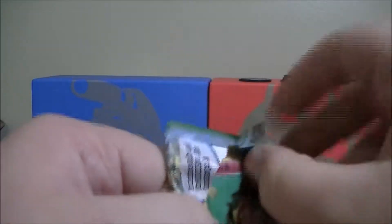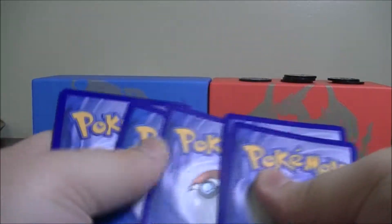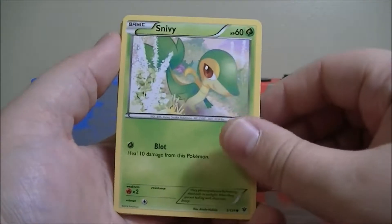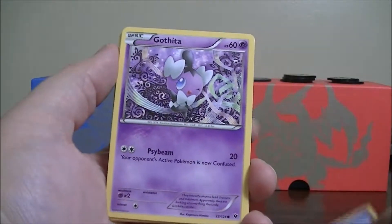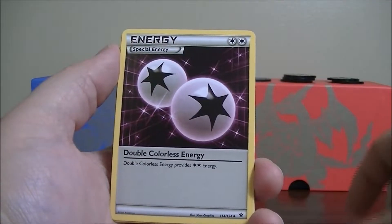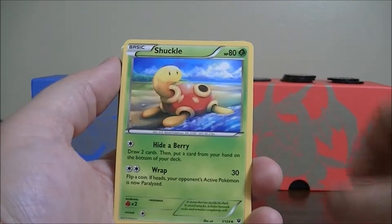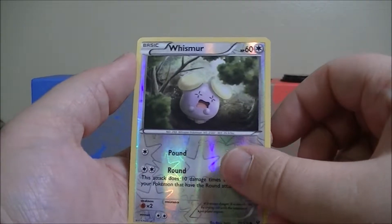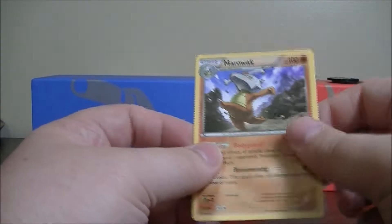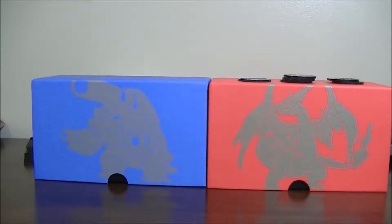Now we're on to XY Fates Collide. First card in the pack is a Snubbull, then a Snivy, a Solosis, a Gothita, a Minccino, Double Colorless Energy, Dome Fossil Kabuto, a Shuckle. The Reverse Holo is a Whismur, and the Rare is a Marowak — non-holo.